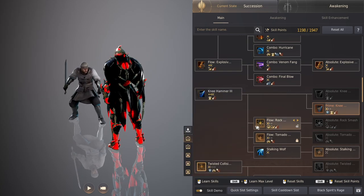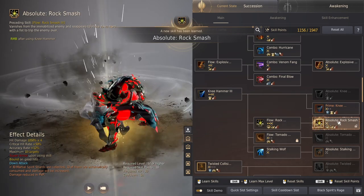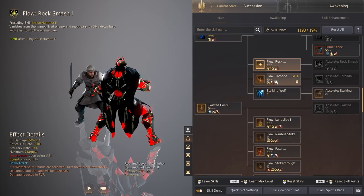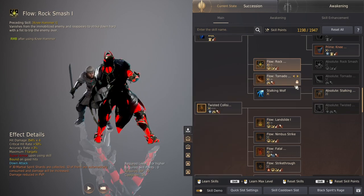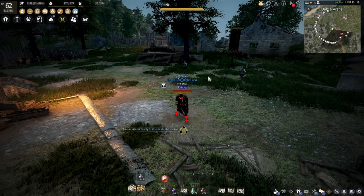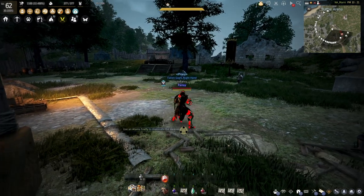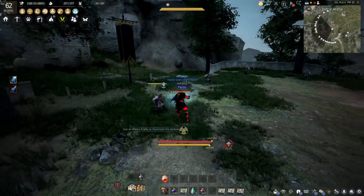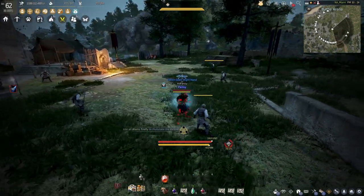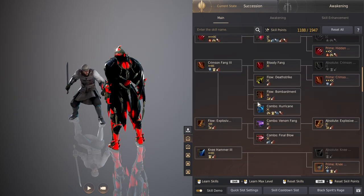Following up with Knee Hammer, there is a flow called Rock Smash. Rock Smash damage isn't great, but it is a Super Armor and it does have Bound — it's not bad, but not important for the main damage rotation. Stalking Wolf is super important — it's one of your really good mobility skills. If you use Prime Knee Hammer and then Stalking Wolf (forward F or WF), it's a teleport to the target with a really nice range. Some Strikers don't know about this, but you'll use it all the time while grinding to get from pack to pack. In PvP, be very careful — it's not protected.